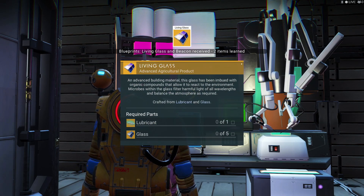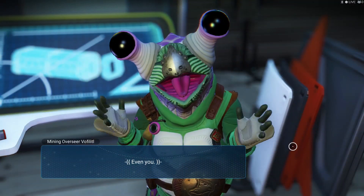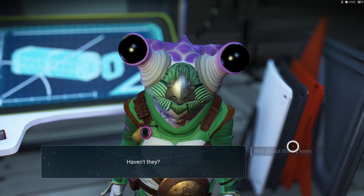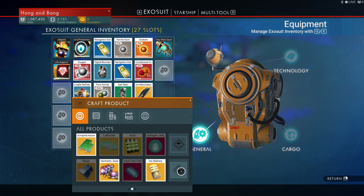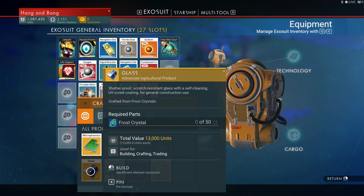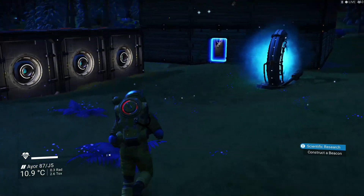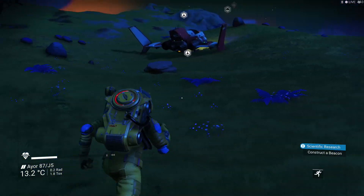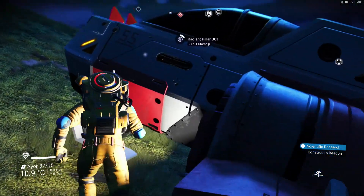Alright — lubricant and glass. Do I have anything updated? Okay, we need lubricant and glass. Do I know lubricant? I need copyright and gamma root. Gamma root — what is gamma root from? I don't even know what that's from. And frost crystal — I haven't seen any frost crystal, and we're gonna need that stuff. Let's go to that other place and see if we can find some frost crystals.